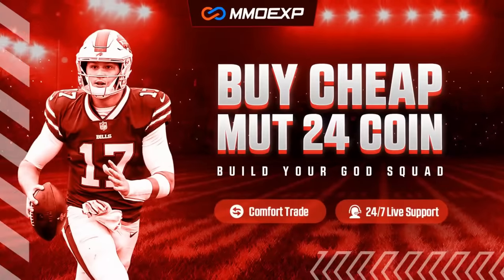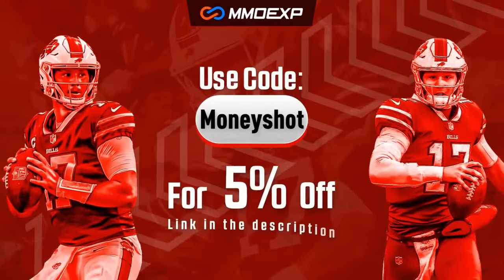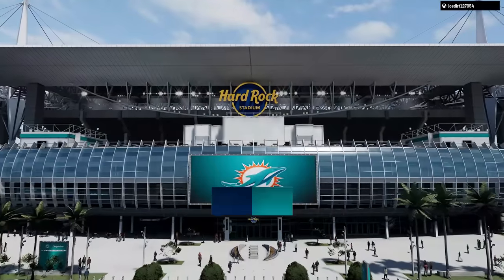For the fastest, cheapest, most reliable coins on the market, check out my coin sponsor mmoxp.com and use discount code money shot to get five percent off your order. Link in the description below.